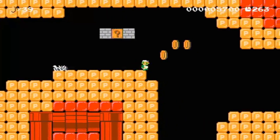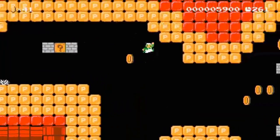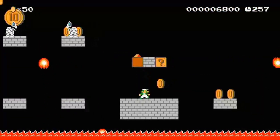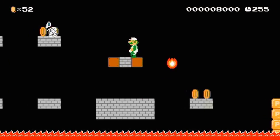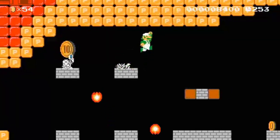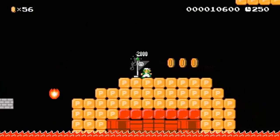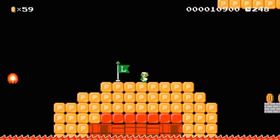I like to use the P-blocks — a block I never build with, for fear of soft-locking people. No power-up in the checkpoint. Rude.